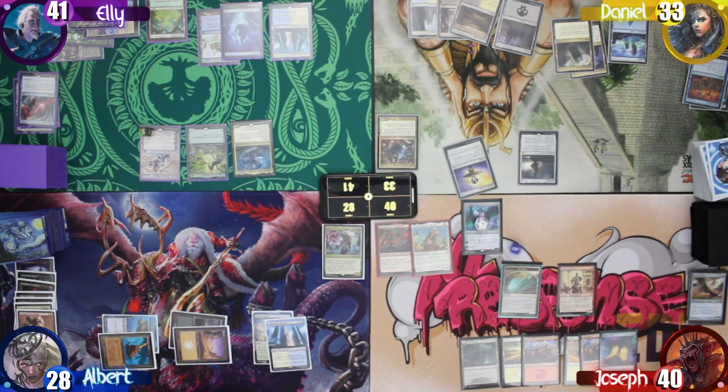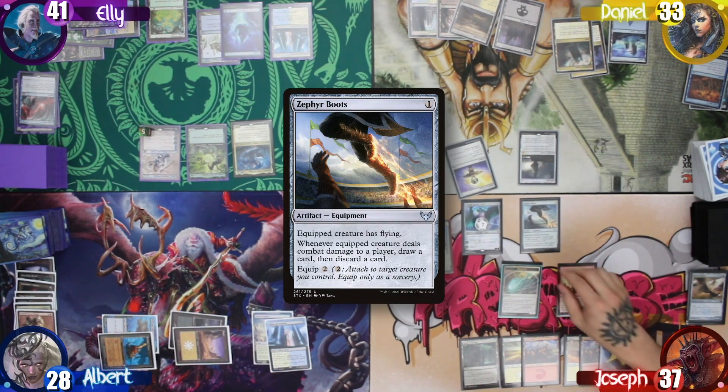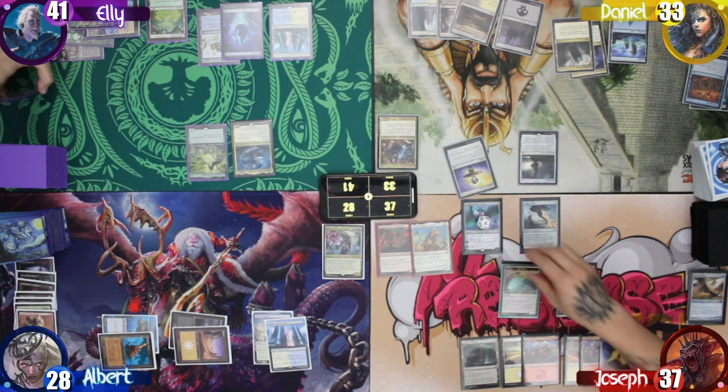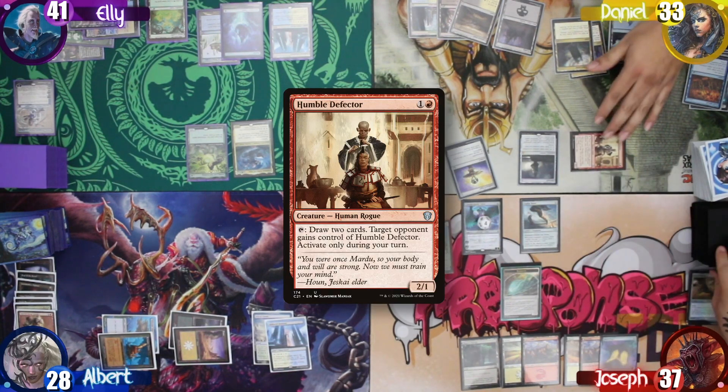Joseph starts his turn, rolling for the Mana Crypt, and takes 3 damage. He then casts a Zephyr Boots for free. After that, he ticks down Ugin to destroy Ellie's Teferi. He then activates the Humble Defector to draw 2 cards, and chooses to give the Defector to Daniel.